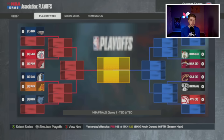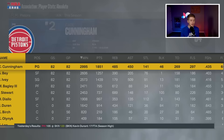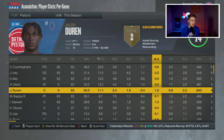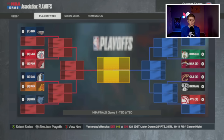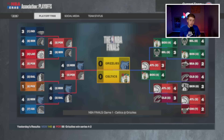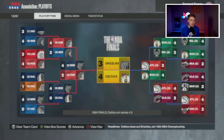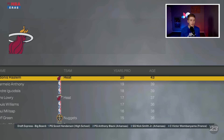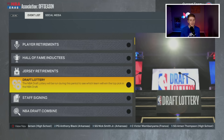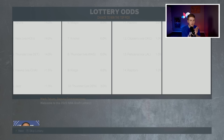We finished the season at 24 and 58 — very bad, but that's okay. We'll be in the draft lottery and can add another young piece. Bey, Cunningham, Ivey all did their thing. Hamidou Diallo with 12 and Jalen Duren with 11. Duren may become the starting center later. Let's go to the draft lottery — the biggest moment of the offseason.